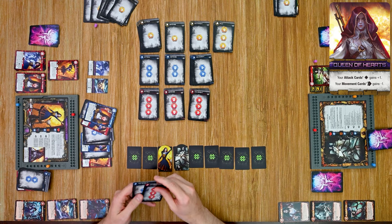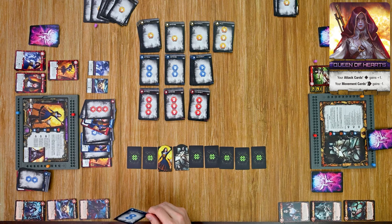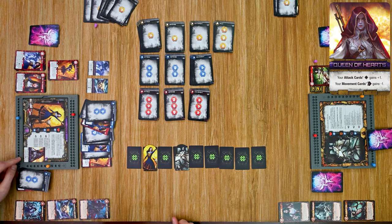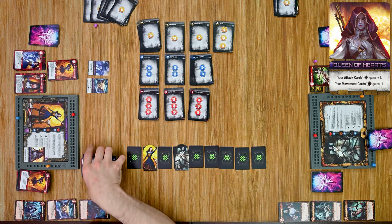Alice plays a level three attack card — with the Queen of Hearts adding one bonus damage, that's four total damage. She counts down Sleeping Beauty's hit points. She has seven power and purchases another card. Her turn ends — she shuffles her deck and draws a new hand. She has built an impressively large deck at this point.